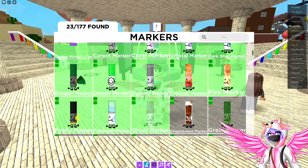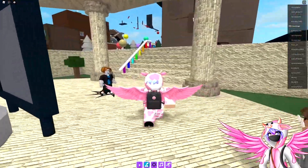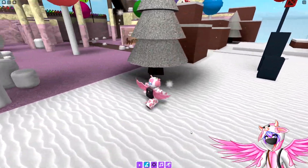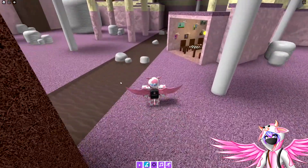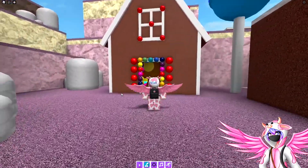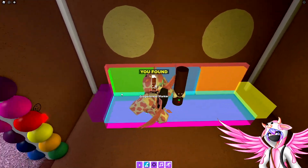The next marker is the gingerbread marker. You're going to head over to the Christmas area. Once you get over here, just follow this path right over here — avoid the chocolate river because you can fall in and it will teleport you back to spawn. Head over into this gingerbread house right over here, and you should be able to find the gingerbread marker right there.